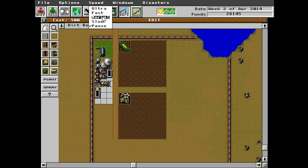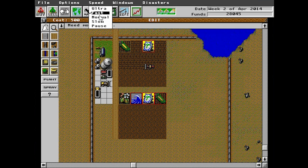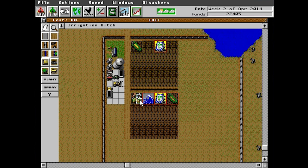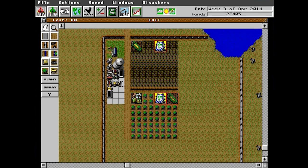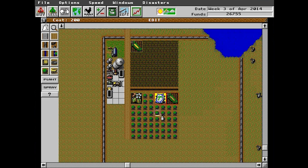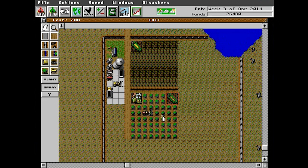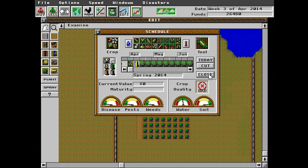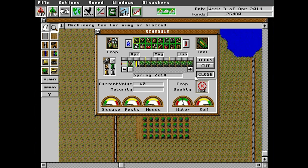Let's set the speed to normal first. As you can see, these icons show some problems. This means there's too much water - you can put an irrigation ditch right next to it and it'll deal with the surplus water. This symbol here means it needs some fertilizer, so let's fertilize that. And this means there's some disease - we're going to spray fungicide as well. And as you can see, we've got lovely almonds growing. Everything in the green means it's going to have a good yield.